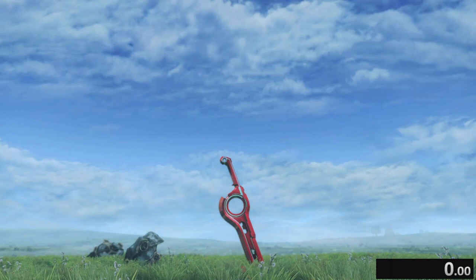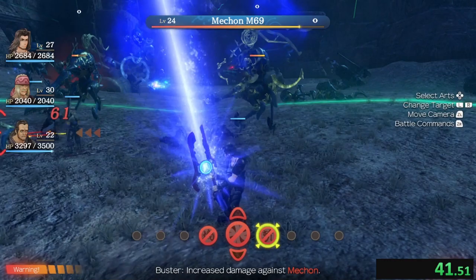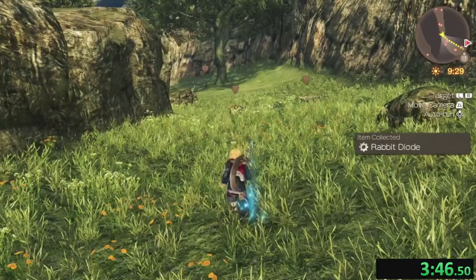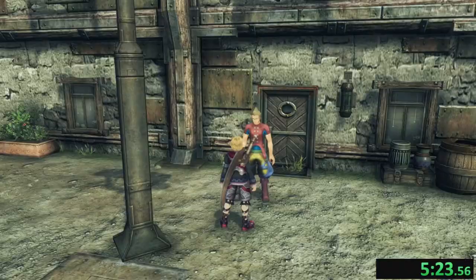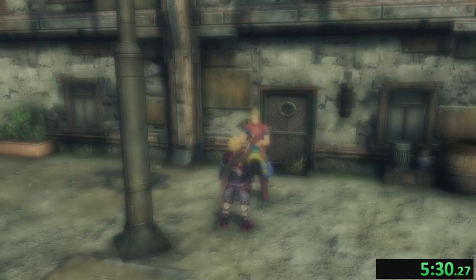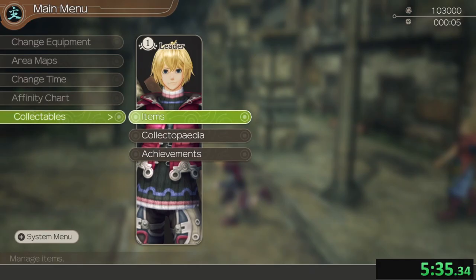Xenoblade 1 is where the tradition all started. Here we are starting on Definitive Edition with the usual stuff: start out the first battle destroying the Mechon, then going forward a year or two, start bashing wildlife. Along the way to Colony 9, I tried to pick up the required items to get Quickstep as fast as I could — didn't go so hot, so time to remember who had the necessary items to trade for. Since I'm not very familiar with any present runs, I forgot who had the quest with Swabby.